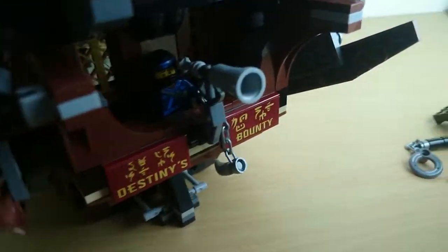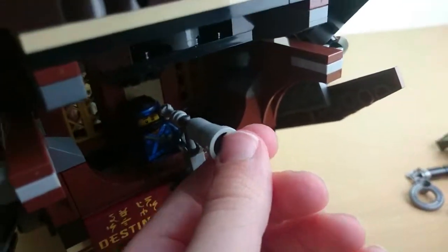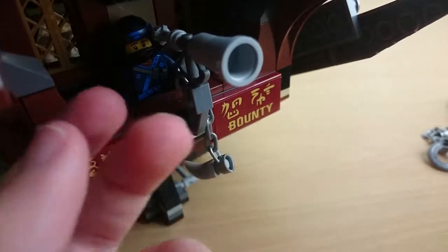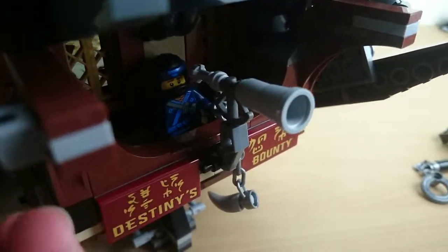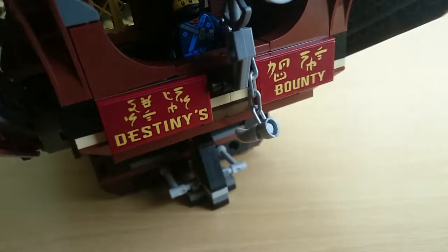At the back there's a telescope. You can put a minifigure sitting down there, though it's unfortunate you can't have one standing. Moving it around — it says 'Destiny's Bounty' with stickers.